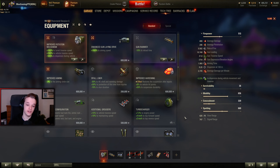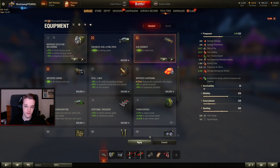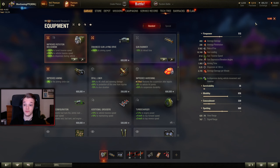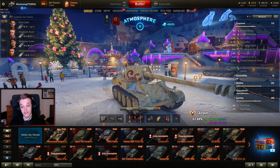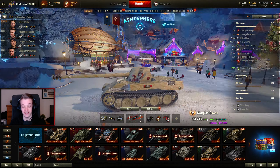Obviously you can't put vents or vertical stabilizers on it. I don't see the point of running anything other than this setup. You could switch things around — the gun handling is already good enough — but it doesn't hurt to put an IRM there for the extra buff. The buff to the reload doesn't make much difference compared to the gun handling improvement, and it also increases turret traverse. This thing is a credit grinding machine.